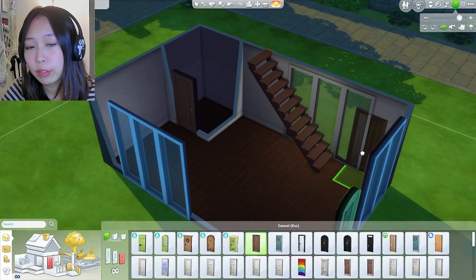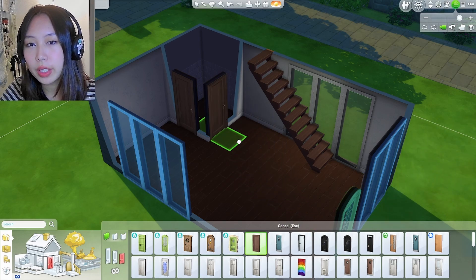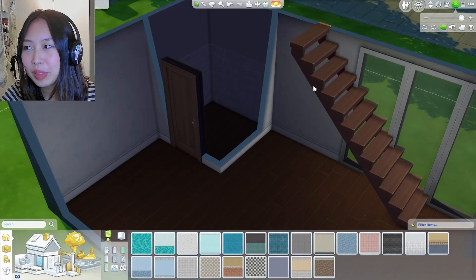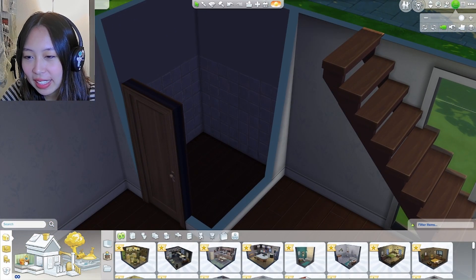All right, this is what we have for the first floor interior. I want to keep it very open concept. So the only room we have here is the bathroom. I want to keep the kitchen, living room, and dining room all in the same area. So let's see how this goes. But before we do that, let's start with the only room in the house — the bathroom. I guess this will be easy.